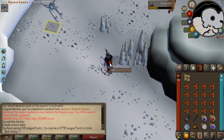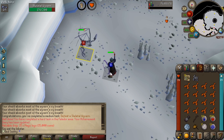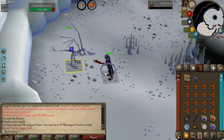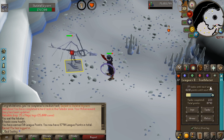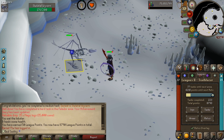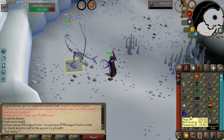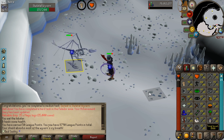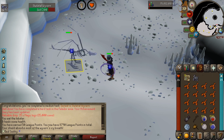Hello everyone, my name is Smithy and welcome back to the Trailblazer series. We're starting off today's episode with a medium task coming in, defeating a skeletal wyvern. Today we're going to be doing a lot of Slayer and working towards getting enough tasks completed to unlock our final area, which is going to be Mauritania. We've got 77 tasks left. I also want to get 85 Slayer so we can start doing Abyssal Demons and get a lovely whip, which will be a massive upgrade for the account. Hope you guys enjoy the episode.